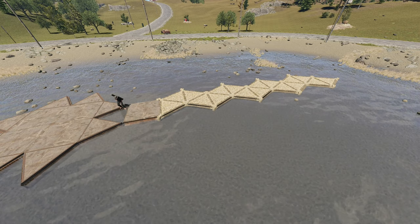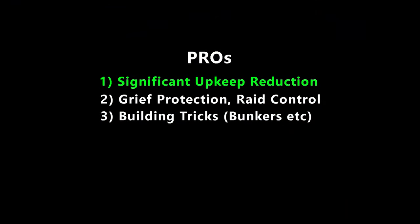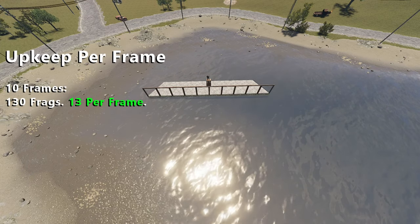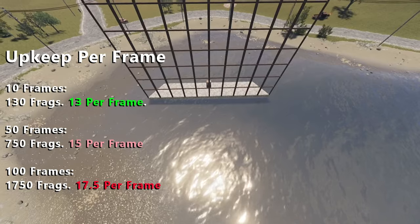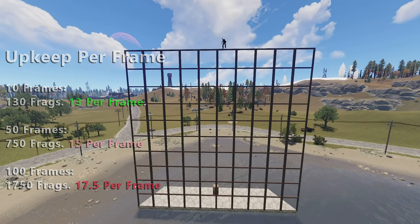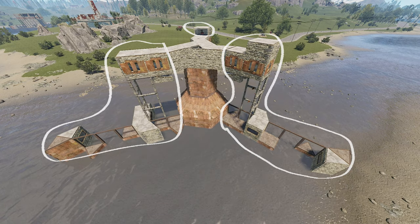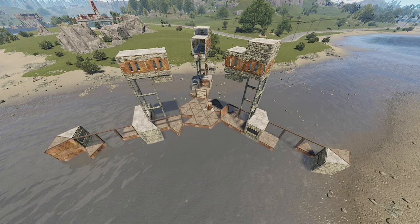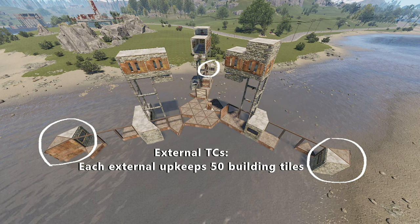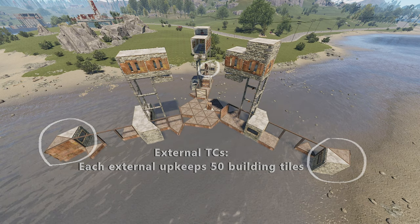The benefits of using this mechanic are pretty great. One is that it can significantly lower the daily upkeep cost of a base. In Rust, having more and more tiles connected to a single TC causes upkeep to rise exponentially. We call this the upkeep tax. But in this multi-TC'd base, for example, these parts of the base are not in any way connected to the main TC. Rather, they each have a TC of their own, meaning less building tiles per TC.